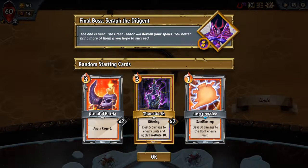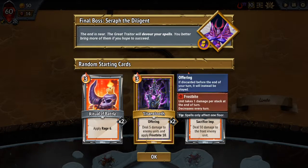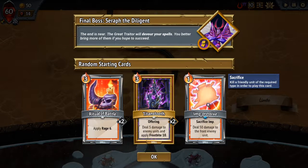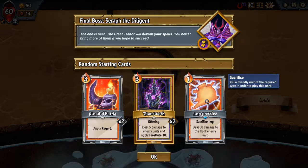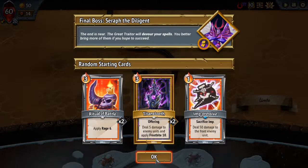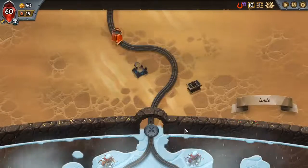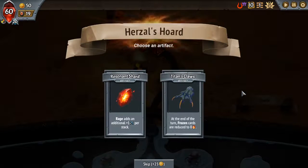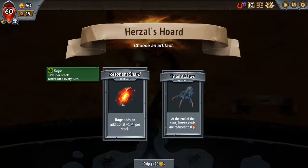Our starting random cards — we're going to get Rage, Titan Soothe, a little tough Vizzer which is very expensive. And then we get Sacrifice and Imp, which can be good if we have Imps, but we don't yet. Let's see what our artifact is. Rage adds an additional plus one per stack — well that's good, we have some Rage stuff.